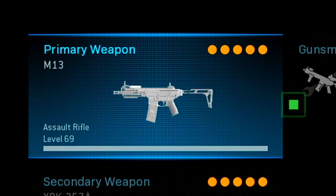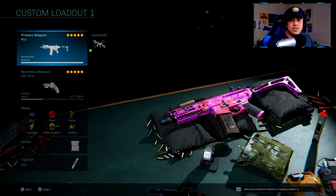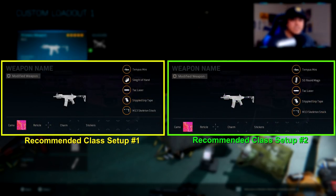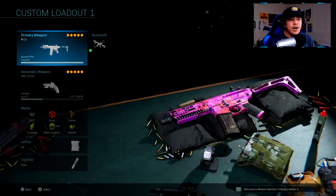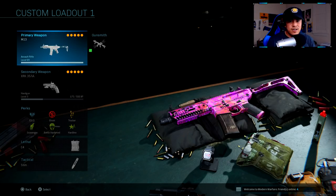Today I have a maxed out M13 — level 69 is the level you need to reach to unlock all attachments. We're going to talk about two suggested class setups that are very similar. The difference is sleight of hand versus the 50-round magazine. The 50-round magazine option is for people who want to play a little more passive-aggressive. On paper it doesn't look great, but when you get into the details of the weapon and how you're using it, that tells a different story.